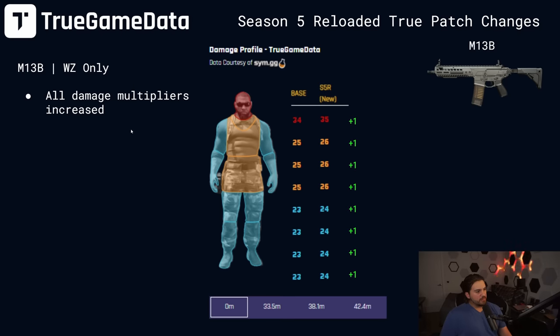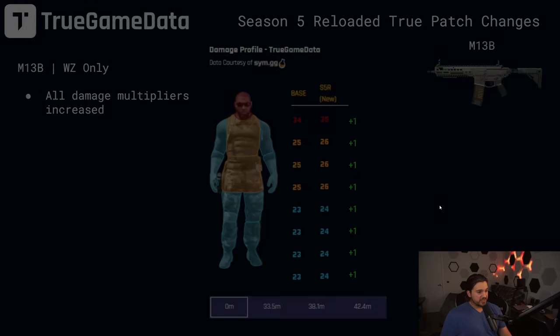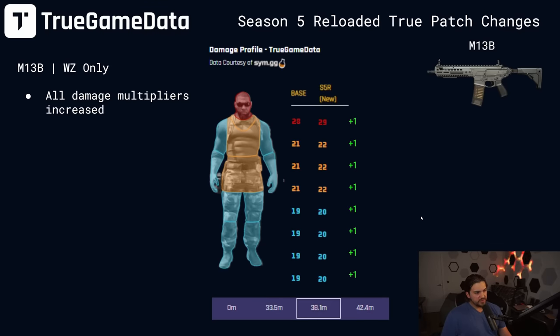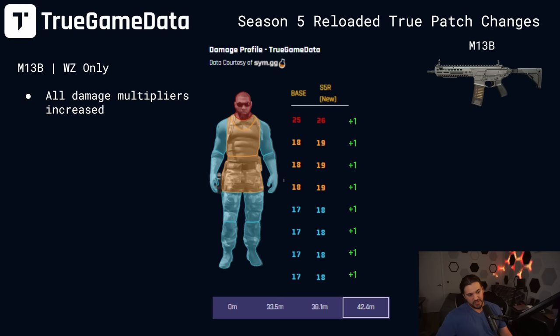Now for the M13B — it says all damage multipliers increased, so that's a very large buff. In the first damage range, one extra damage to all shot locations. Second damage range, also one damage to all shot locations. Third, same, and fourth, same. So it basically just got one extra damage on every single damage value it does across every range and every shot location. Let's look at the time to kill chart and see how this looks.